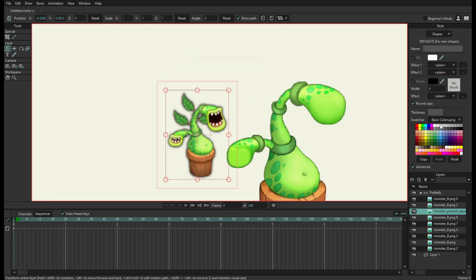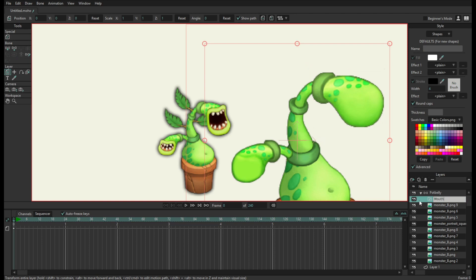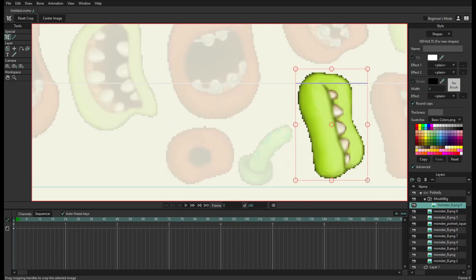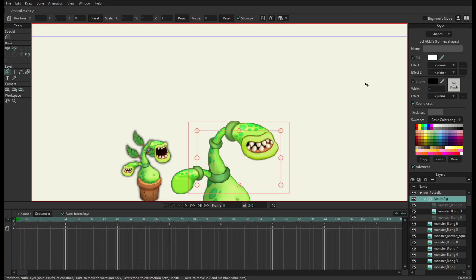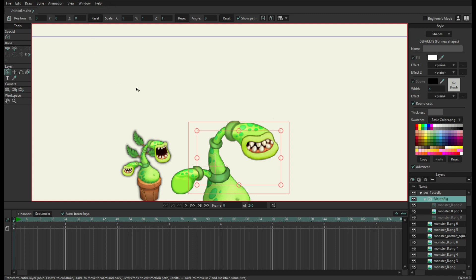When it comes to layers, you need to switch around — like the mouth, which has different positions. What you wanna do is go to New Layer, or whatever it's called, and go to Switch. You can name it — I'll name it Mouth Big. Drag the sprite you want in there and get all the sprites you need. Once you have all your sprites in there, you can go to Window > Switch Selection, and now you can select the one you want.